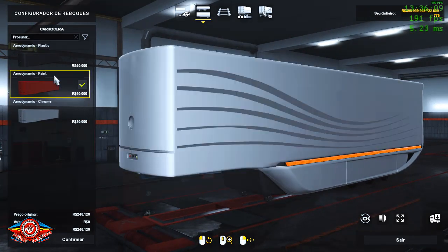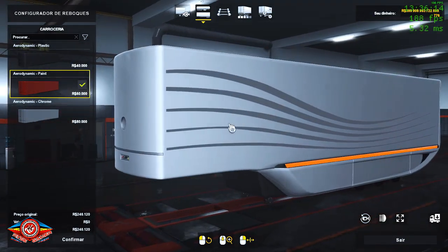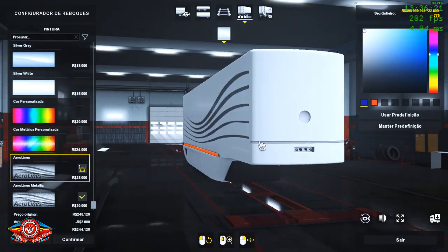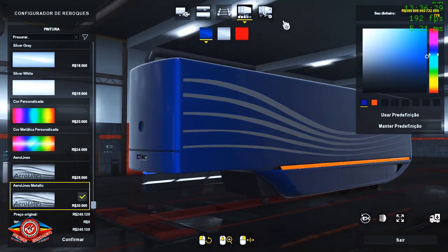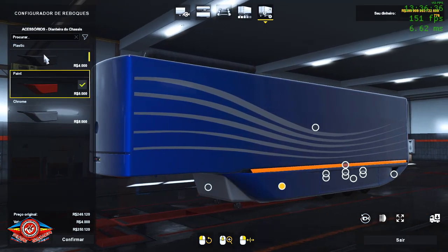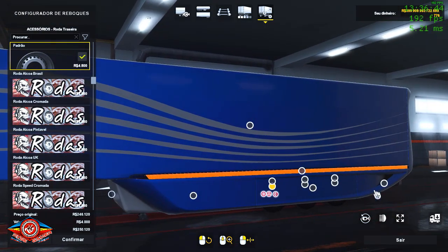Vai ter também o link das templates pra quem curte fazer skin. Se você gosta de fazer skin pra reboque, tem como fazer as skins pra ele. Ele tem as opções de pintura — tem a Aerolines. Tem essa que é pintável e você pode mudar a cor, fica bem da hora. Ele muda a parte de baixo também. As saias laterais tem como mudar, mas eu não vi forma de remover elas. Tem como mexer nas rodas, mas nem é necessário porque não aparece.